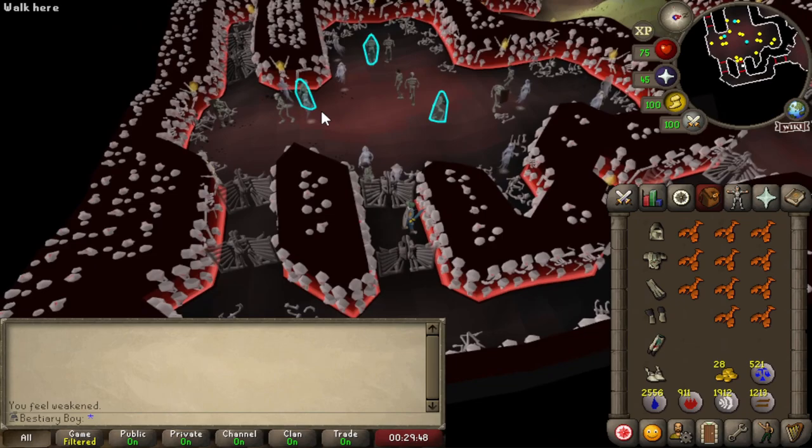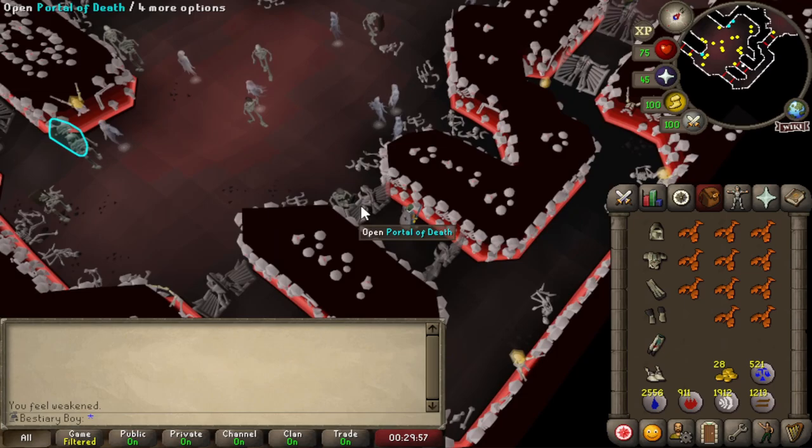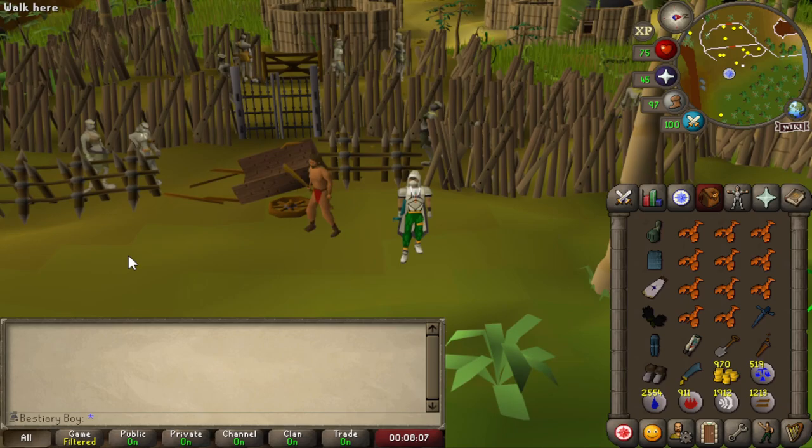I should have done this when I was here before — we have another Stronghold monster. This time we're taking on the level 68 skeletons. I tagged all the ones I need to kill because there are also lower level 60 skeletons here, but we've already taken out those variants. It looks like there's only one single variant of the level 68s since all three of them look the same, and down it goes.